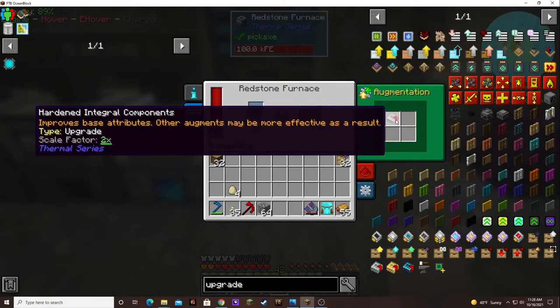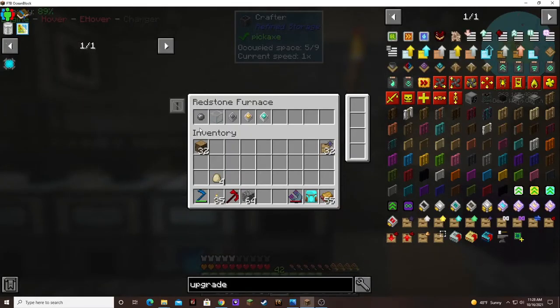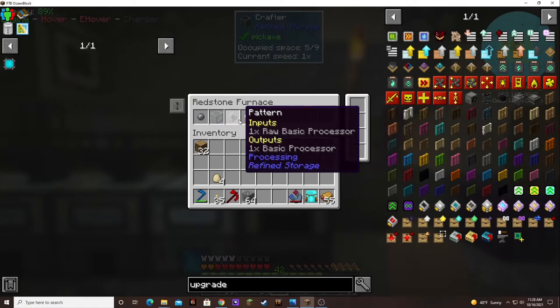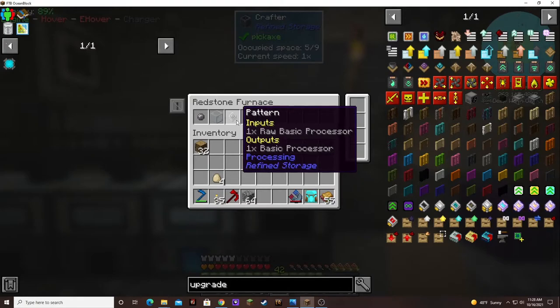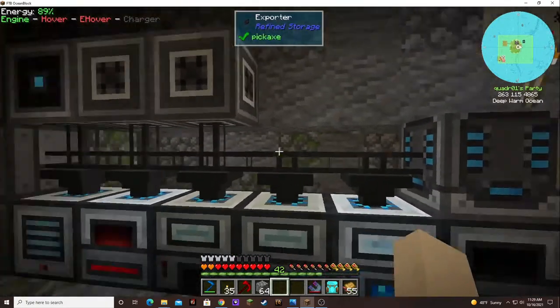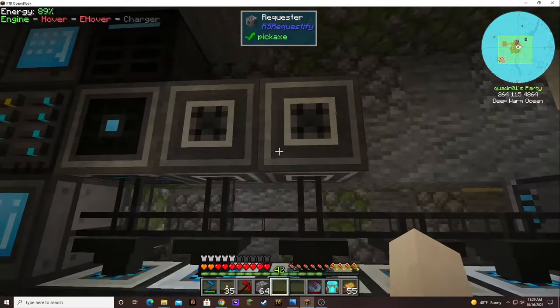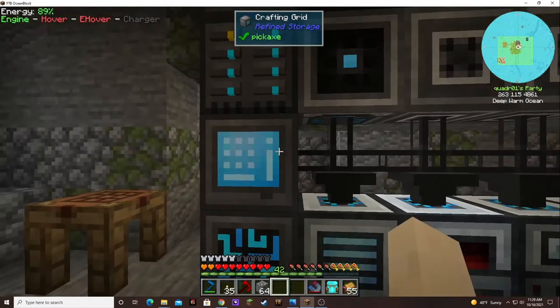I did put a speed upgrade in this machine to help speed it up. I have basic things like silicone, glass, cooking the patterns, cooking the processors up into advanced, improved, and basic processors instead of the raw ones. Then I have a requester over here to keep 64 silicone, 64 glass, 64 quartz enriched iron, and 64 of the processor bindings. And then I added cooking the processors and making destruction and construction cores, keeping those at 8. So it's pretty good.